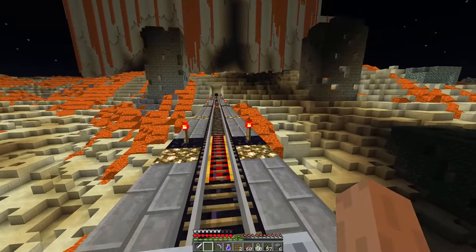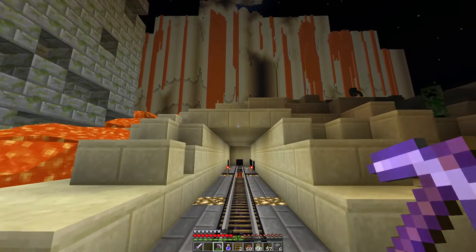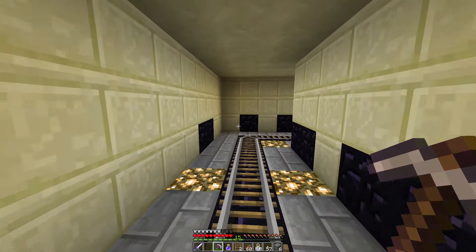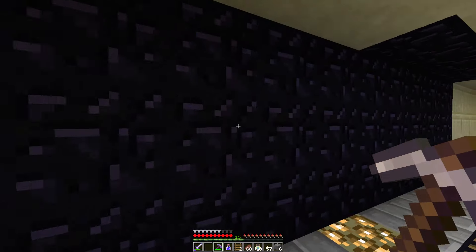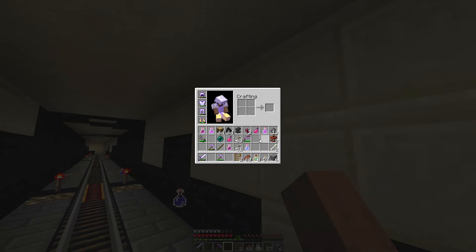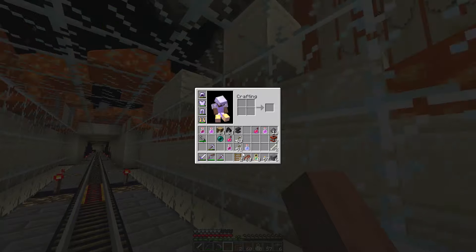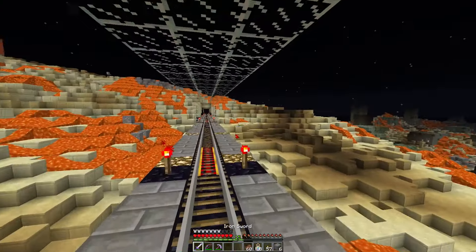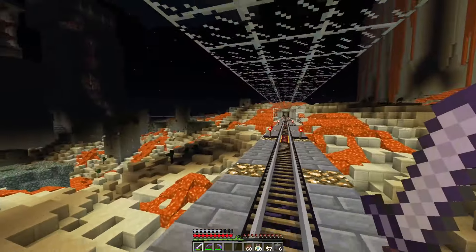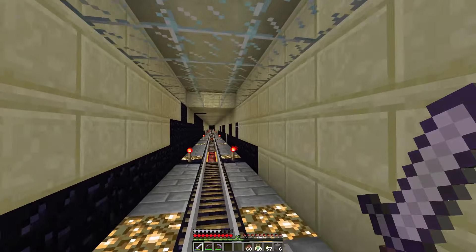That makes perfect sense. Right. Where is here? We're turning. Turning the corner. We've got night vision - get rid of that right now. Don't need that. Ladders, don't need. We're down to the bare bones, the very bare bones here. There's the castle we were just in. There's the water buckets.